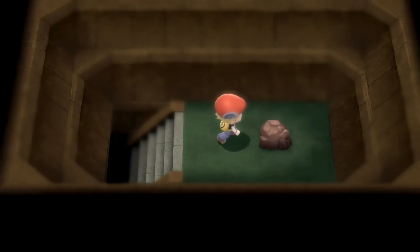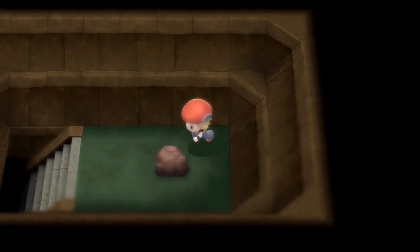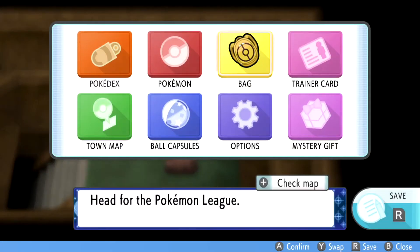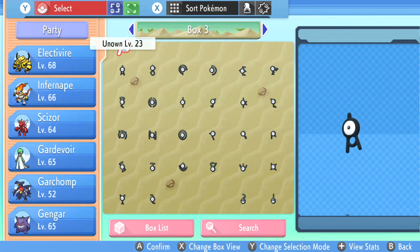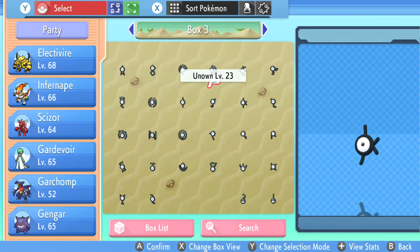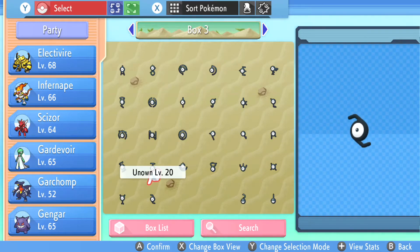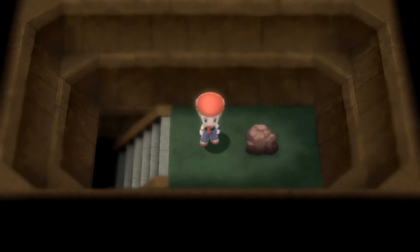Then the boring part — which takes the most time — is to find yourself any room you haven't already visited, run around in circles, and you'll get the rest of them via RNG. You'll know you've got them all when you have 26 unique Unown. I'd recommend pausing the video here, as it's going to take a while. Once you've got them all, we can continue. I'm going to Escape Rope out and meet you in a second.